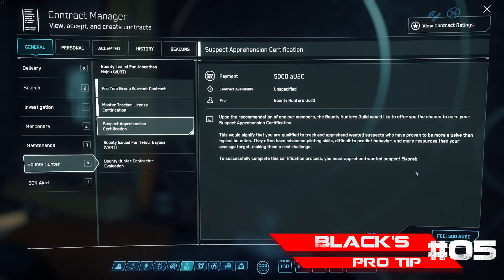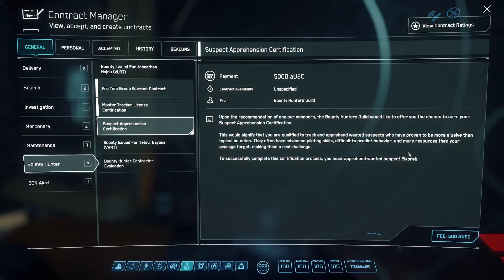Black's Pro Tip Number Five: players can show up as bounties on your mission panel as well. You can usually tell players because their name has no spaces, unlike NPCs who have first and last names. Just a heads up, citizens.